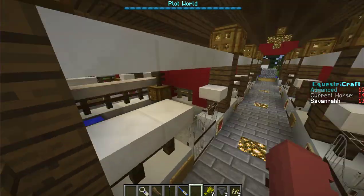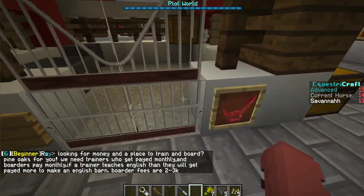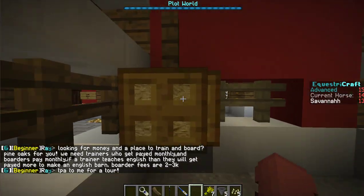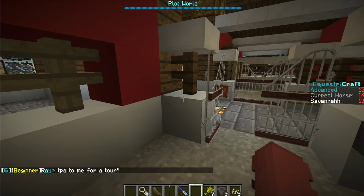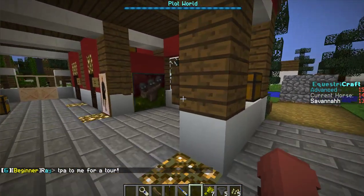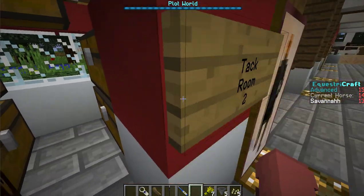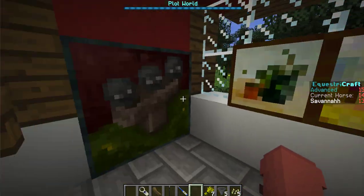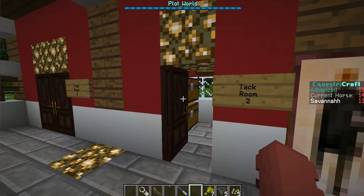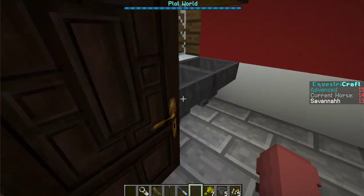Here are the stalls. They've got their own hopper, they have some water, their own little hay thing, and their own halters. Sorry, ignore the images — they kind of broke. They were like poster stuff but now they're not there anymore.